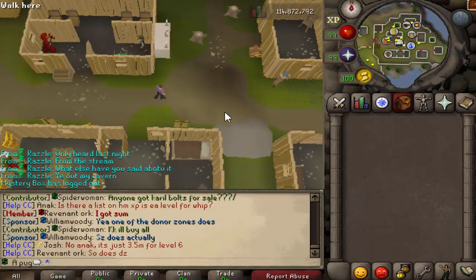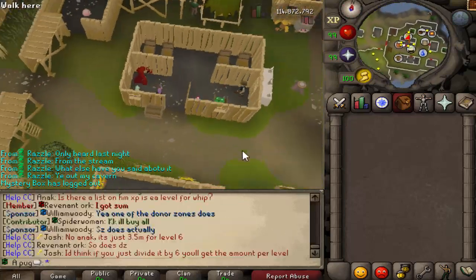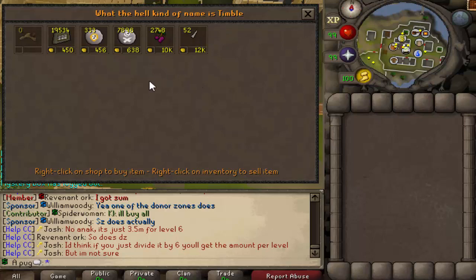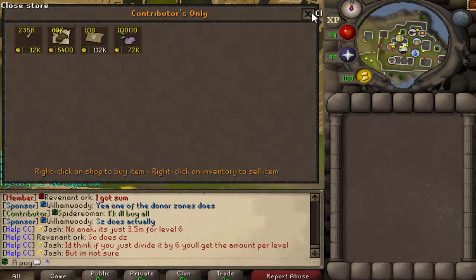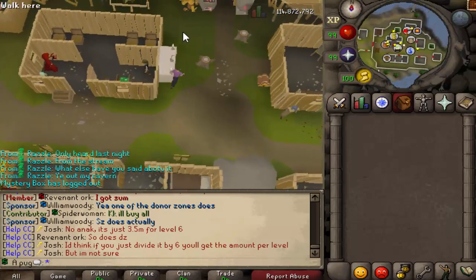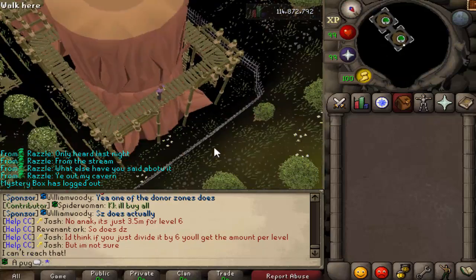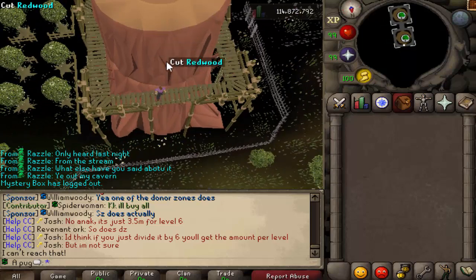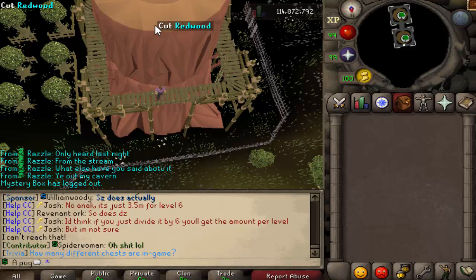Here we have the contributor zone — this is the $100 zone. You have the same Mage of Zamorak here, a ghost sailor who can take you to some pretty good spots in the wilderness, and a merchant store where you can sell things — completely separate from the other one, so if that one's full you can come here. The shop has cave nightshade as the main item. Banks are right here. There's a lumberjack who will teleport you to the redwood spot. If you cut the tree and it glitches invisible, you can try clicking it from the top — most people don't know that.